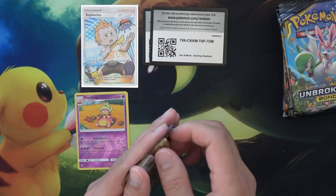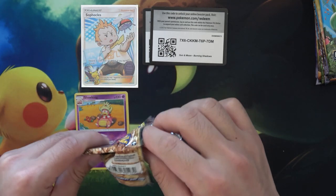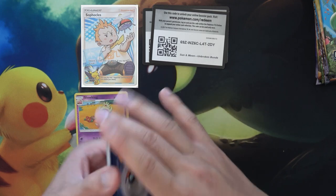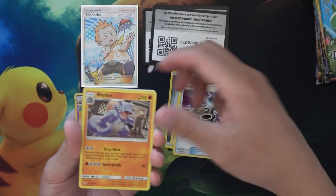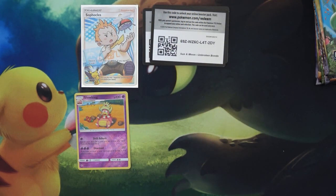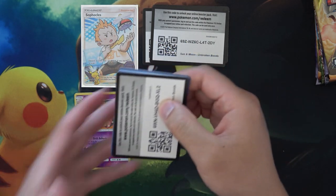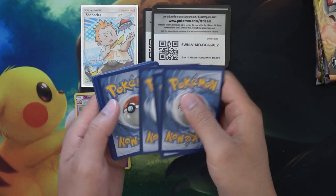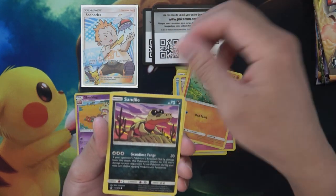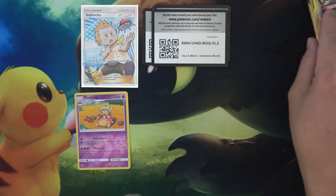Three packs, one full art — I'll take it. Moving into Unbroken Bonds now. We had an awesome pull yesterday from the same box, so we might not get full arts today because I think there might only be two full arts in the box. We did get one GX already, so I'm guessing there might be a few more GXs. I'm hoping there will be a secret or hyper rare left, but those aren't guaranteed — nothing's guaranteed in these boxes.